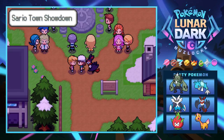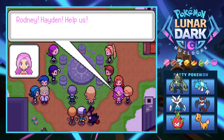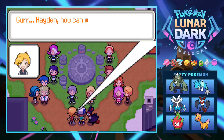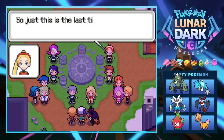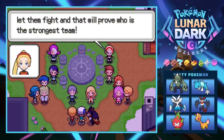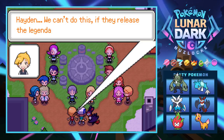My Budzor flies us back to Sario Town. Something is going down out here — we made it just in time. Rodney and Hayden are called to help. The villains have arrived — commanders from both teams working together! Neither team had a full set of stones, so just this once they're combining forces to release the legendary pokemon from their prison, then let them fight to prove who's the strongest team. They need the core stone and demand we hand it over.